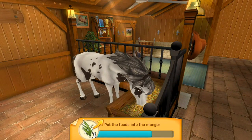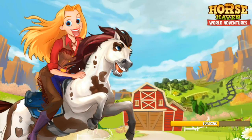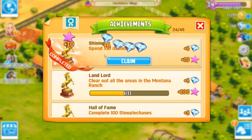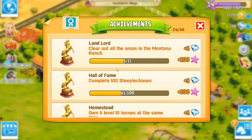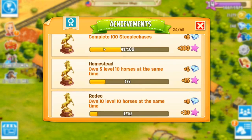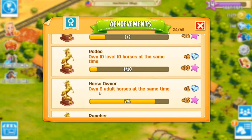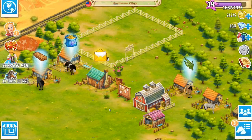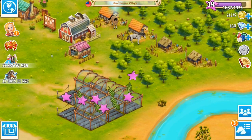She wants so much more food than the special level horses. There we go, that's better — and she's going to want apples in a minute too. Let's look at our achievements: sell 10 horses, spend 100 diamonds, working hard on 100 steeplechases, clearing out all the lands in Montana. Own five level 10 horses at the same time, own ten level 10 horses — oh my goodness. Breed 50 horses — we've already bred 13 horses! That's so exciting.